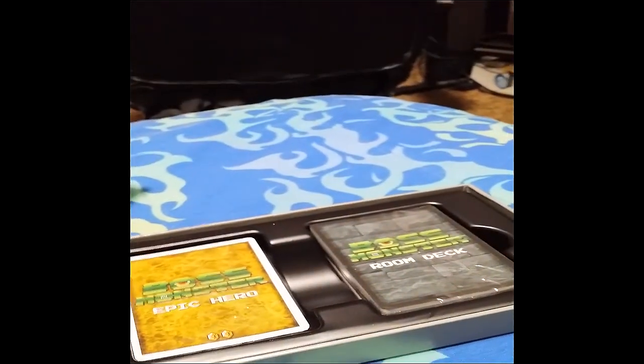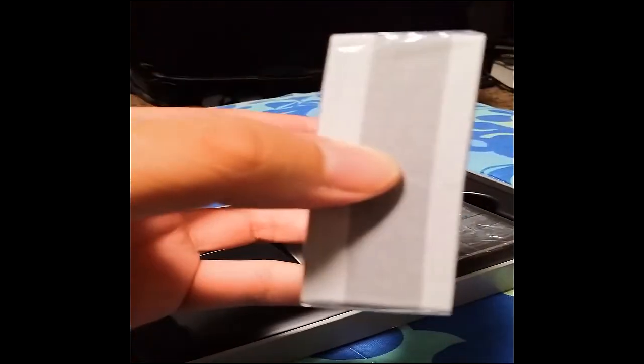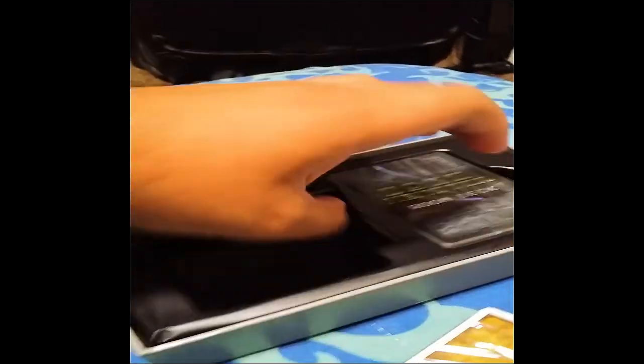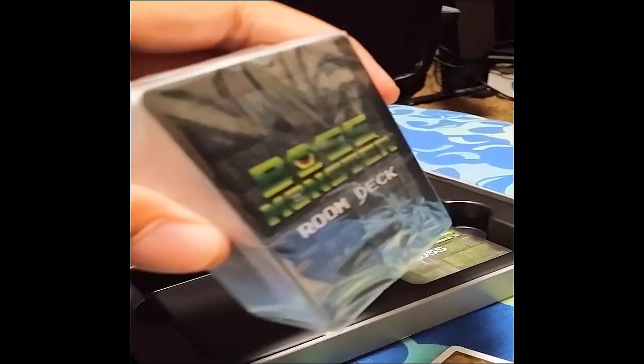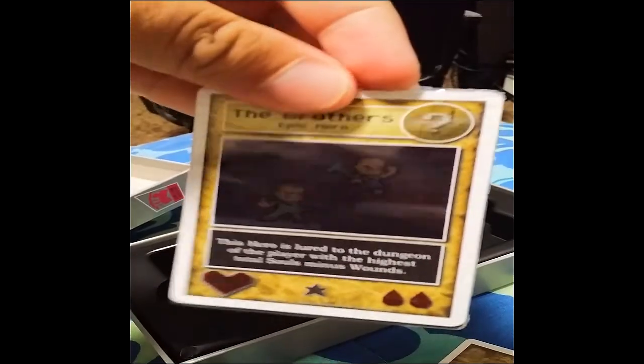Instruction booklet — I already know how to kind of play, so I don't need that. Here's the deck that contains the bosses, the heroes, and the spell cards. And then here's a deck that contains the room cards. And here's a deck that contains the bosses. I'm going to go ahead and open up these card packages. I'm gonna open up the room deck first.